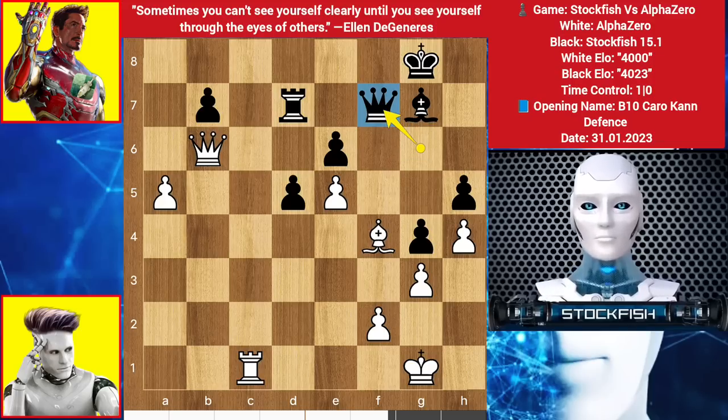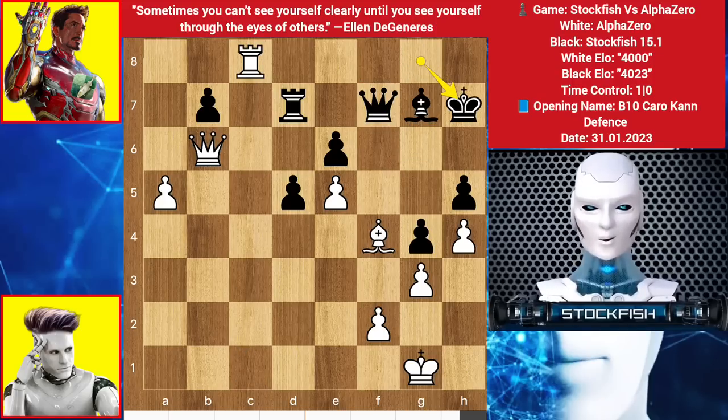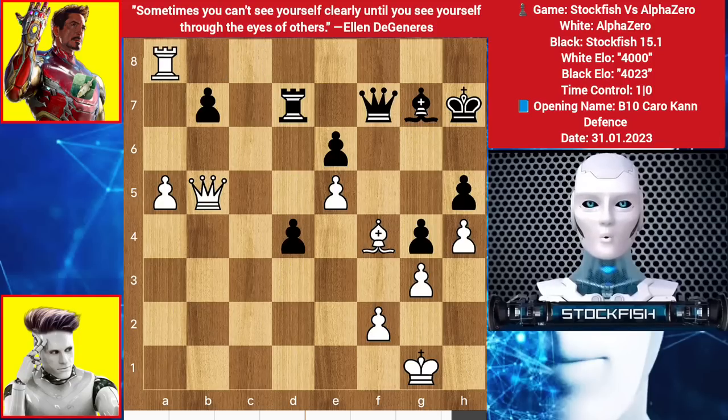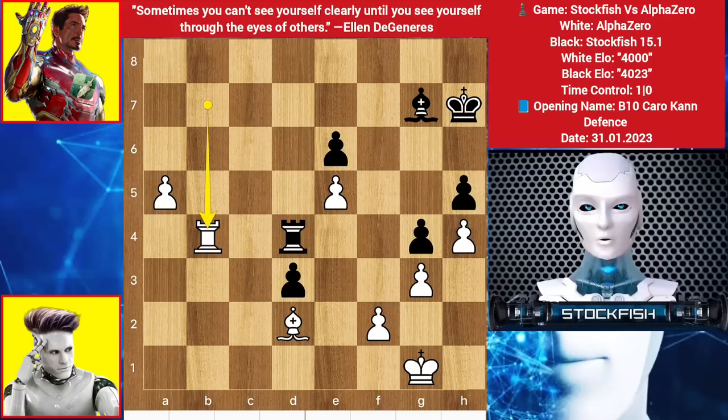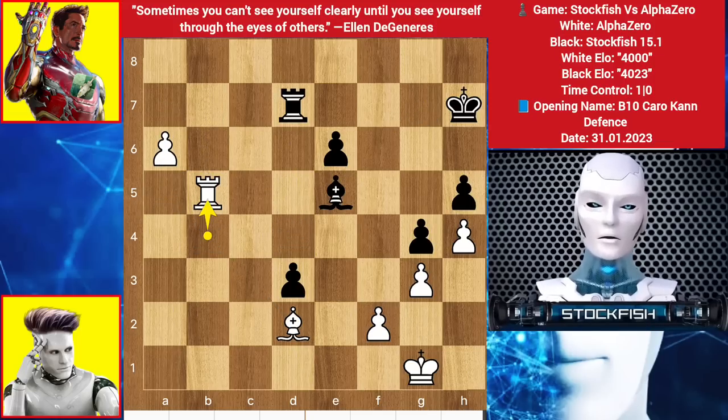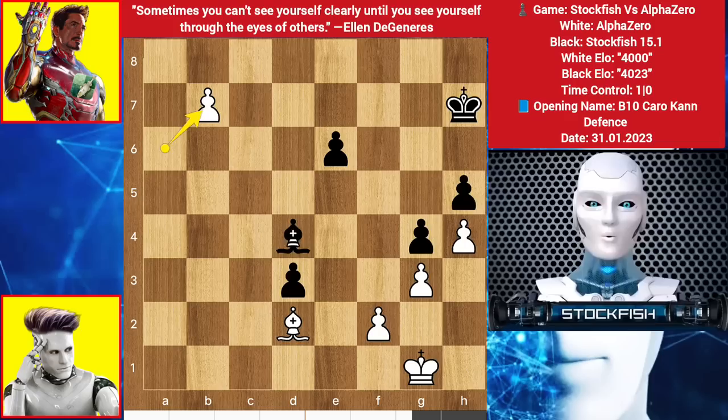We have Queen F7, Rook check, King to H7, Queen check, Queen blocks, Queen here, Rook goes to A8, D3, Rook here, Rook here. Bishop here, Queen takes, takes, takes — it can't be taken because of the Bishop. Rook here, Rook B5, Pawn move, takes, here, Rook here, A takes Pawn.